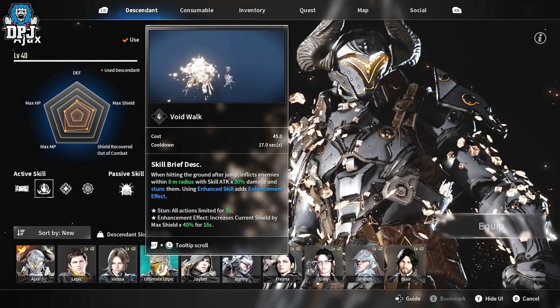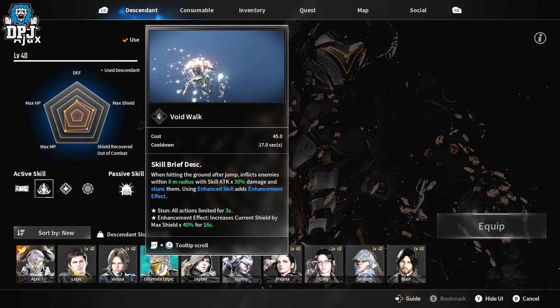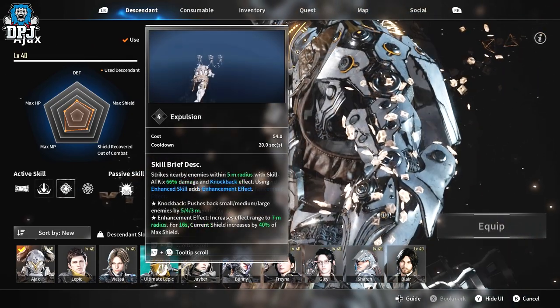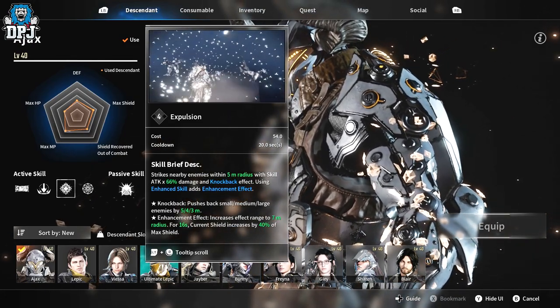His second ability — I'm joking calling it the Fist of Panic, but it is literally a Titan slam. It's called Void Walk: when hitting the ground after a jump, you deal damage through enemies within an 80-meter radius.